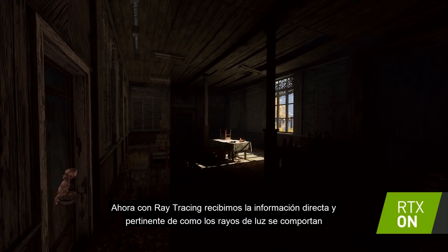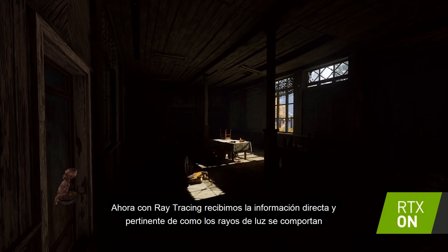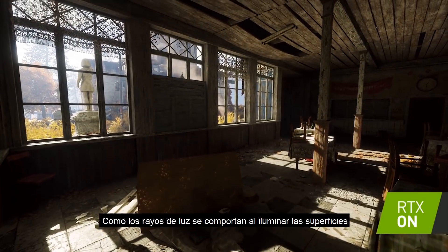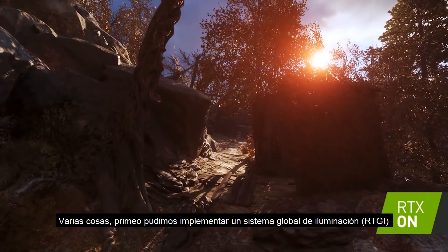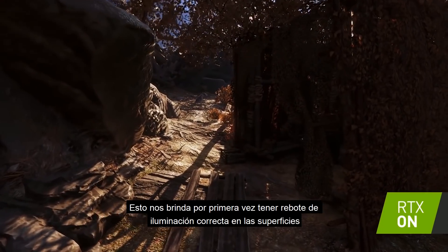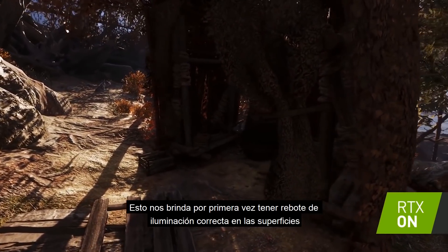No — now when we send a ray out into the scene we get back information directly pertinent to what that light ray should have been bringing in and how that lighting information should directly illuminate a surface. We've been able to implement a brand new global illumination system, RTGI, and that gives us for the first time true physically accurate first-bounce illumination.